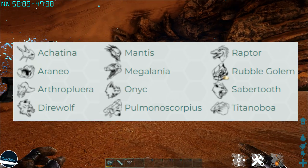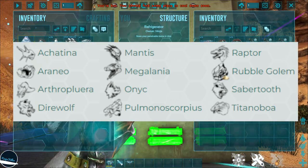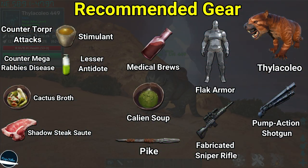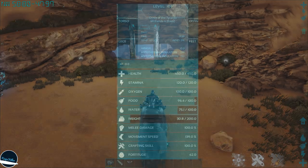Along with the dangerous creatures you'll face as shown on the screen right now, you're going to have to deal with extreme heat as well as dangerous heights. I personally recommend the following gear for this cave based on my approach — that gear is shown on the screen right now — but of course feel free to pick and choose depending on how you plan to run the cave.